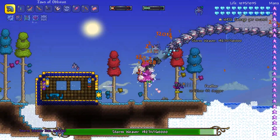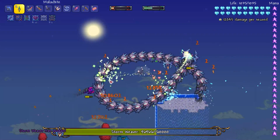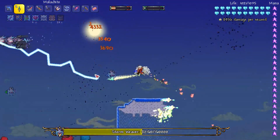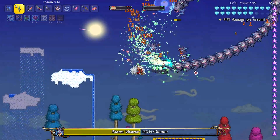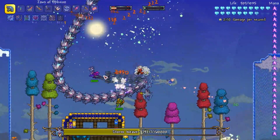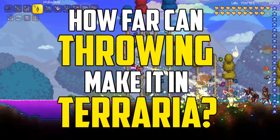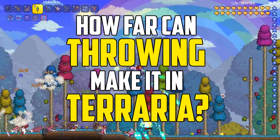The Throwing class in Terraria comprises using a range of thrown weapons including explosives, daggers, and all types of spiky objects. Throwers only have pre-hardmode equipment, but what if we did something crazy and put it to the ultimate test? This is Happy Days and today we're going to see how far you can get in Terraria using only the Throwing class.